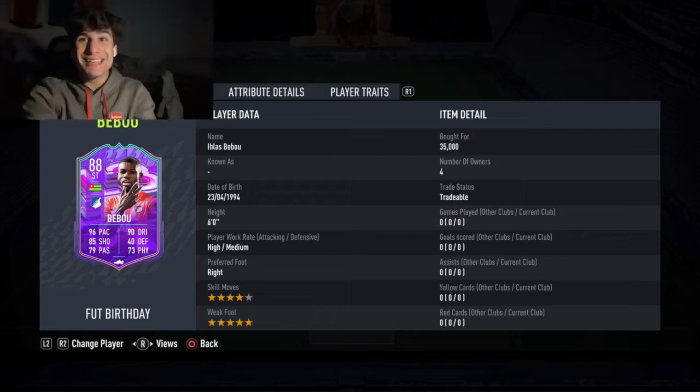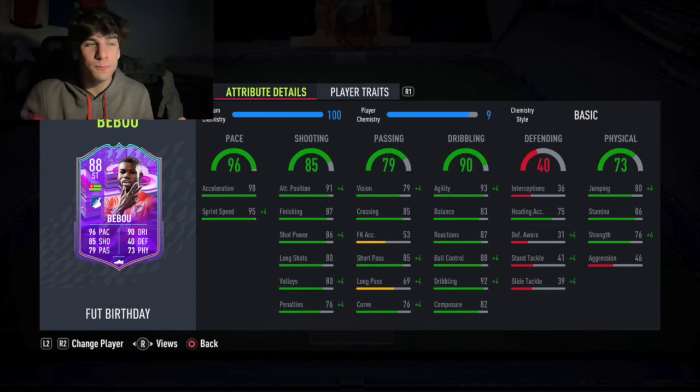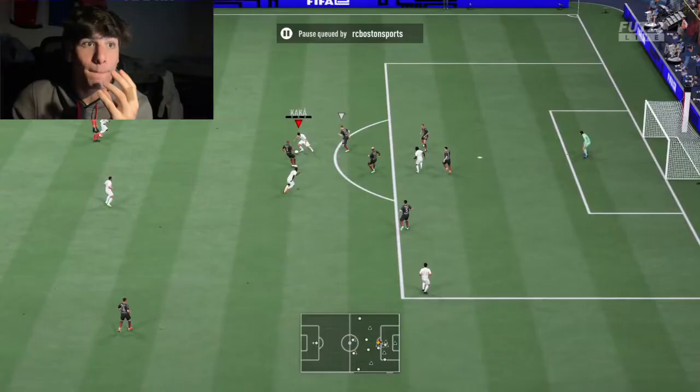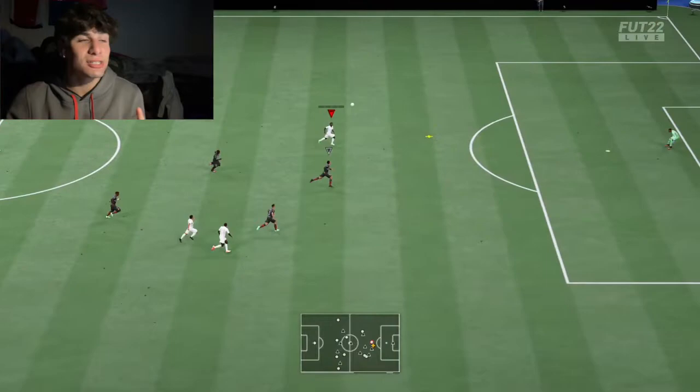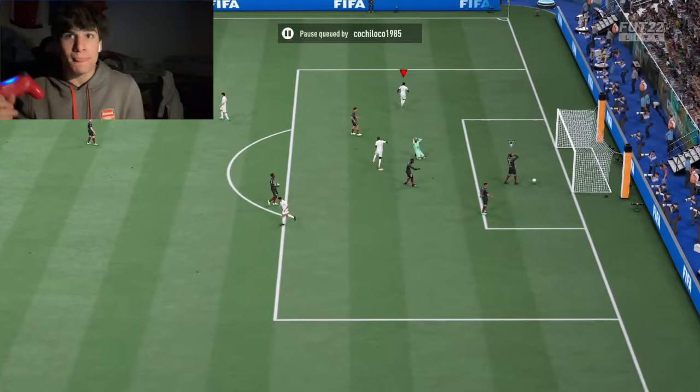What's up guys, today we're doing a player review on this new Babu card. It's a promo for his birthday and honestly, right off the rip, he is one of the best value cards I've used in this game. He's around 30k and for 30k you get an insanely fast, insanely responsive striker with five star weak foot who can finish like it's nobody's business.